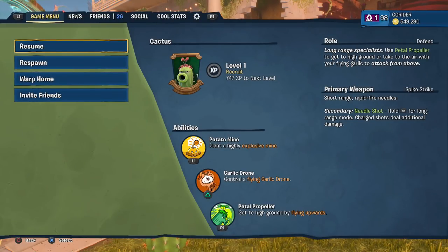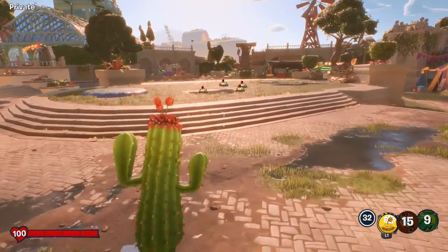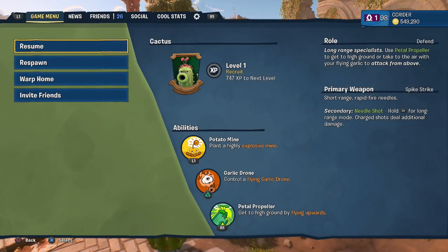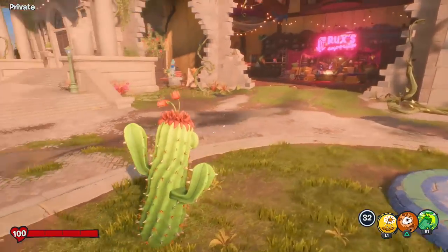Her last move is the pedal propeller — get to high ground by flying upwards. So she no longer has walnuts or taunts or anything, which is unfortunate. She is a defensive class and long range specialist. Use the pedal propeller to get up to high ground, or take to the air with your flying garlic to attack from above. It sort of combines a cactus with the bandit cactus.